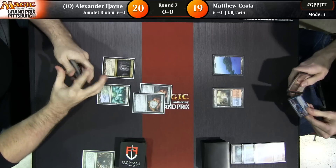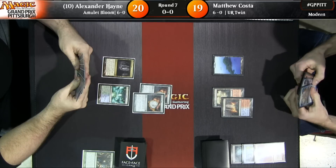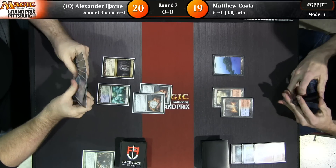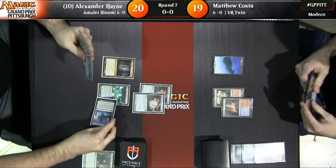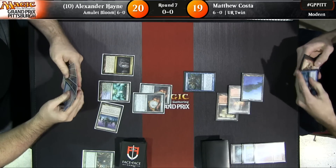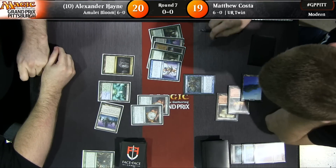One thing about the double amulet hands is that they don't do a ton. The Cavern of Souls from Alexander Hayne — he doesn't go for it here. He's going to set it up for next turn when he knows he can resolve the Titan basically no matter what. He doesn't have enough mana with just the Cavern. But next draw step — now he's going to do it. Here's Vendilion Clique. He has two Primeval Titans — that's not even fair.